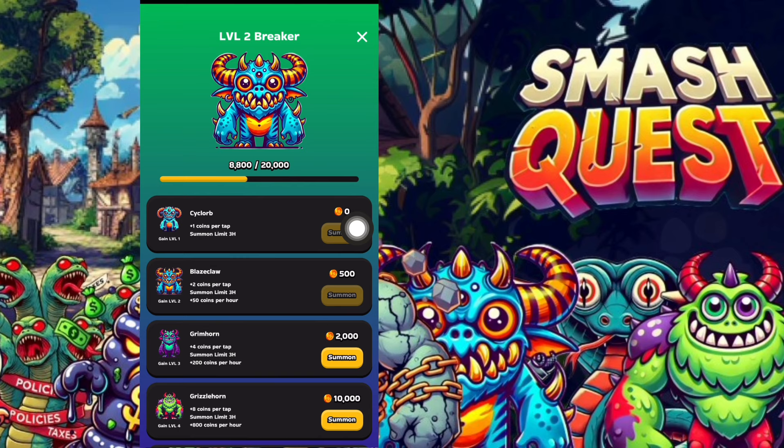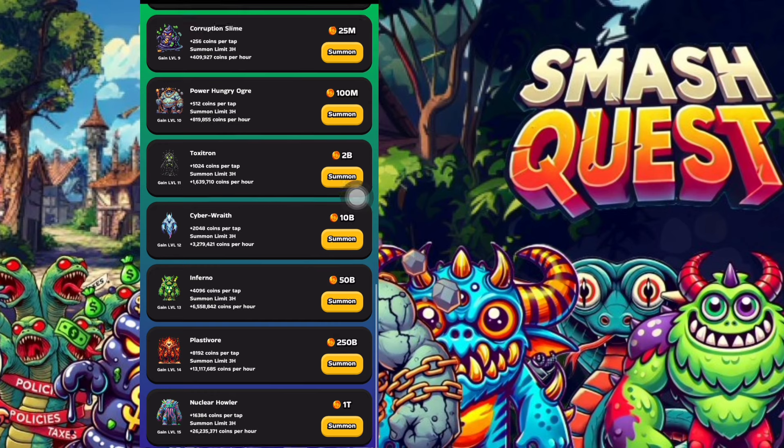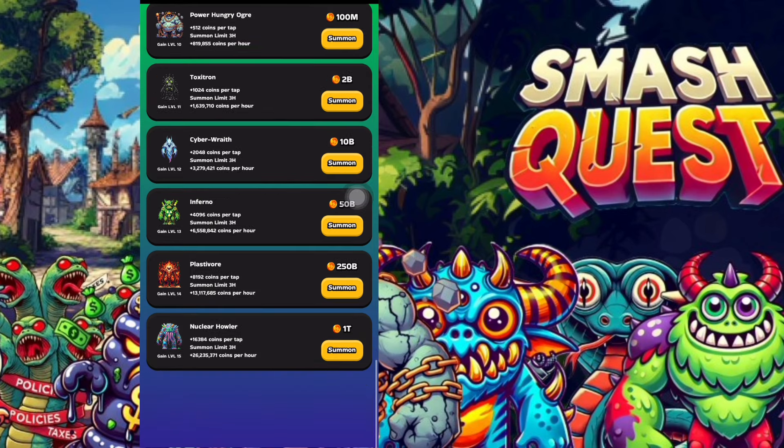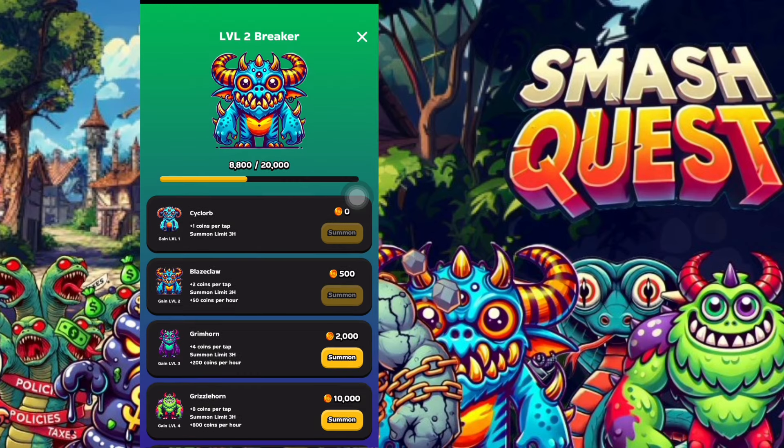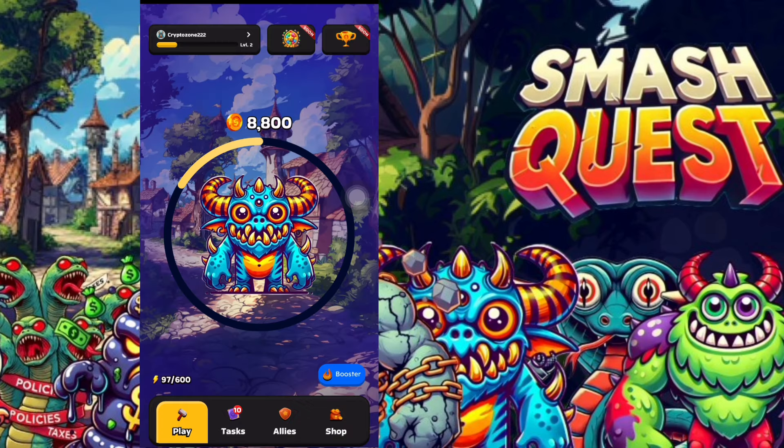Click on your level indicator next to your name to see what level you're on — I'm currently in level two. I've completed level one, and to complete level two I need to achieve 20,000 points, which means I'll kill the monster and move to the next level. There are about 15 levels total, from level one down to level 15 which is the Nuclear Hauler, the highest energy-powered level.